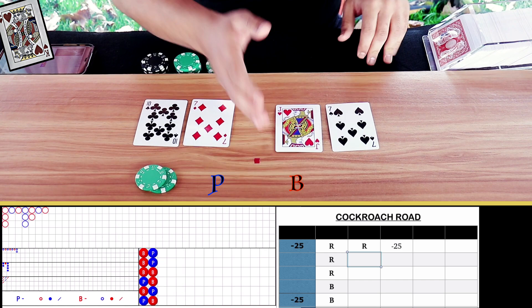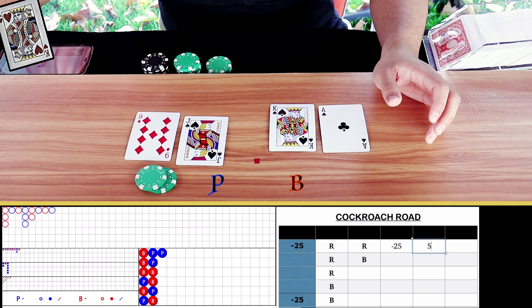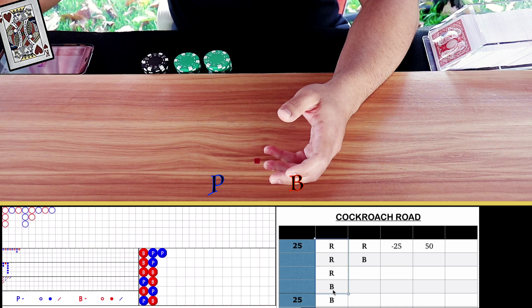Seven-seven tie — don't record it, keep your bet up and keep going. Natural nine on player — player wins! We win 50. We hit on our second bet of the cockroach road. To make it easier to follow, I'm going to delete the entry once we get a hit and continue on this row.